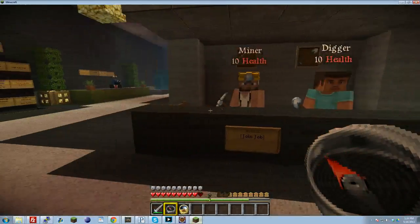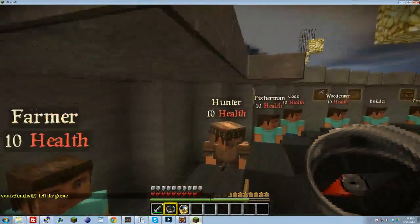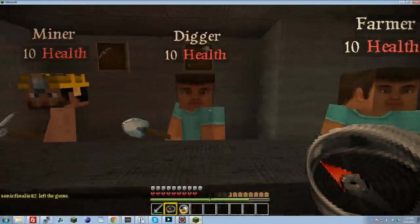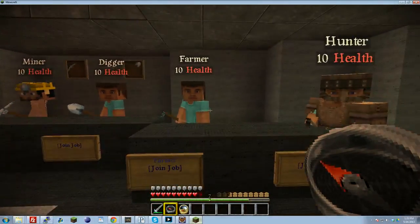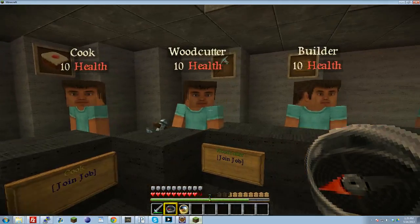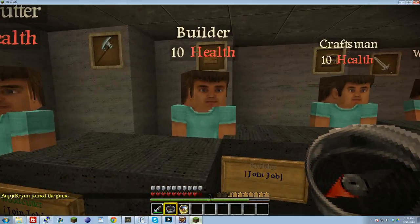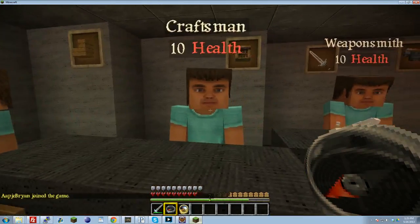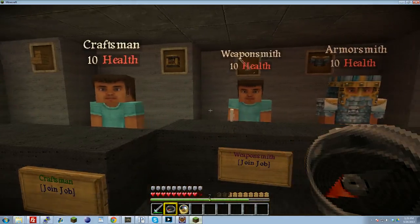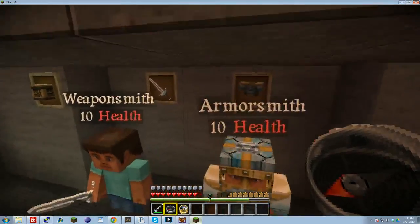I took miner and hunter. As a miner I'm able to mine blocks and get money for that. As a hunter I get money for killing animals. Digger gets money for digging up dirt and sand, farmer for planting and breaking crops, fisherman for catching fish, cooking for cooking things, making things and crafting foods, woodcutter for chopping wood, and builder for actually building.